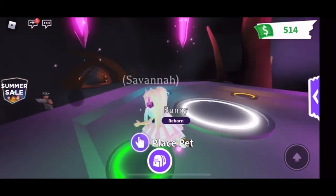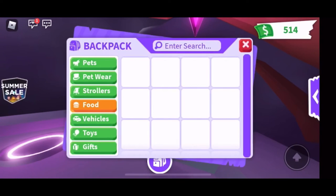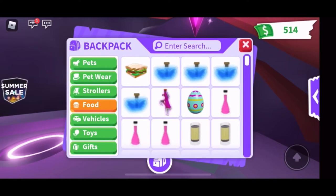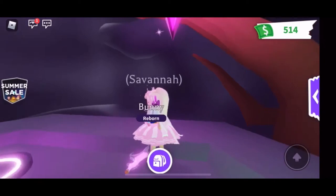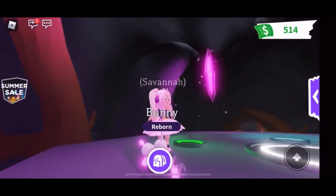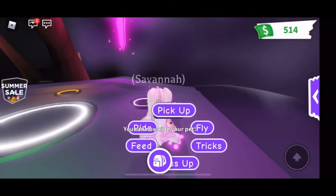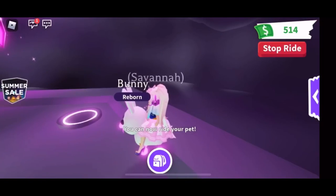There we go guys — look how adorable! Look at that bunny, oh my goodness! Let's give her a riding potion so that we can ride this adorable bunny. This is almost as cute as a unicorn, guys, honestly — because she's white and she's glowing pink!